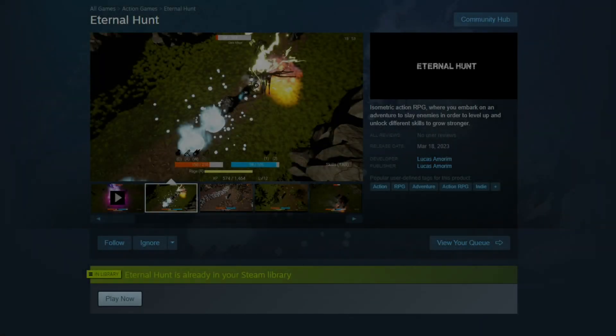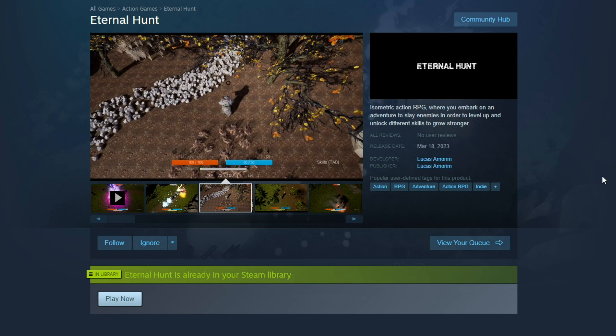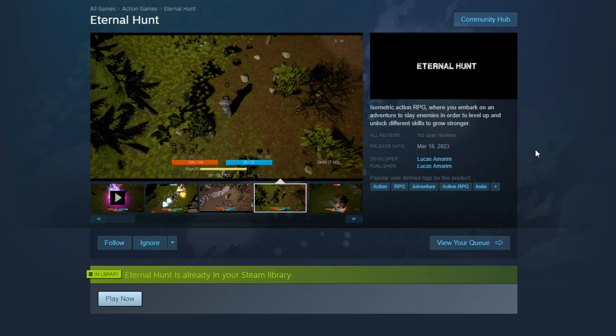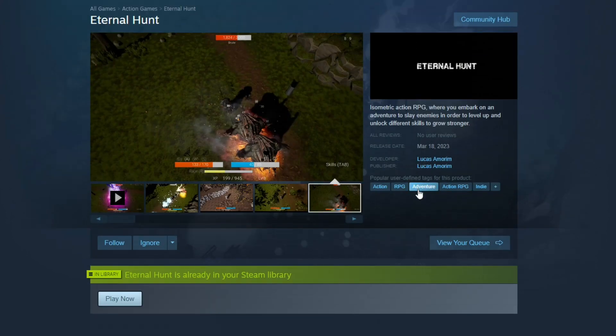All right, hello everybody, welcome back to another First Impressions review. This is a game that came out yesterday on March 18th. It's Eternal Hunt. I just purchased the game. It has no reviews and I have not played it yet. Comes in at a price tag of $7 and it's an action RPG — right up my alley.